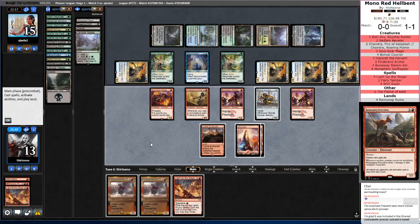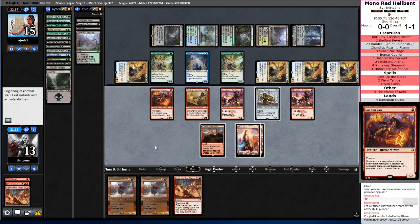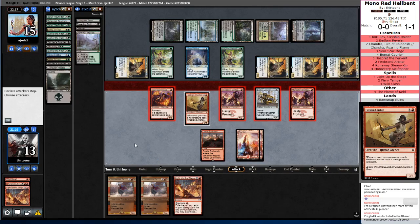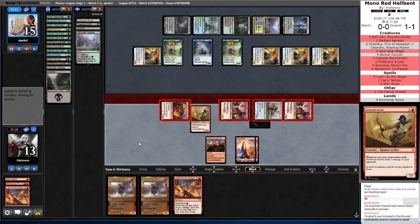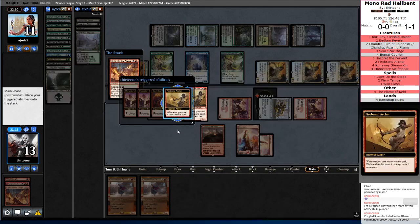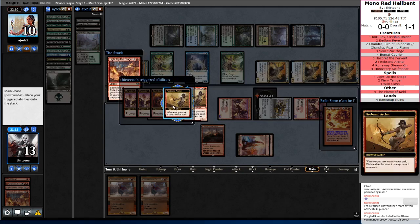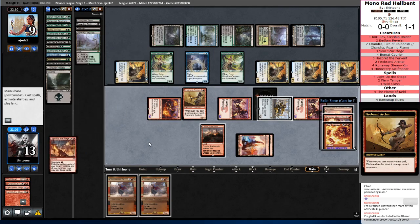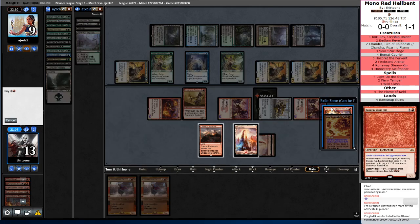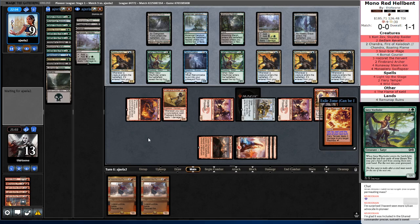Light Up the Stage — I'll only get one trigger off of that. They have two blockers, which means I need to run basically all four things into it. Keep you back. I am currently dead on board, pretty much just looking for something really good with this Light Up the Stage. Another Light Up the Stage — find a land. That's a Land and a Runaway Steamkin, but I don't think that's good enough. I'll be throwing two creatures in front of Prized Amalgams here — taking six, seven, eight, nine. If they find their last Creeping Chill, I could be in trouble.